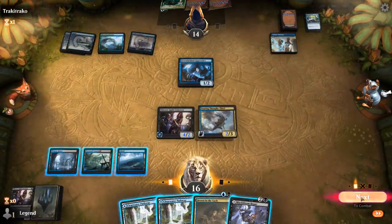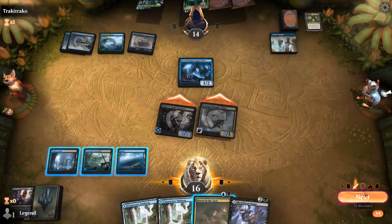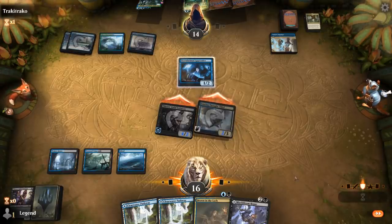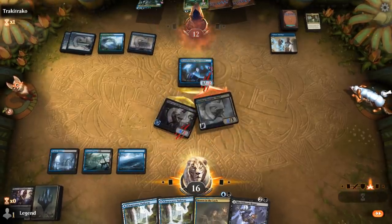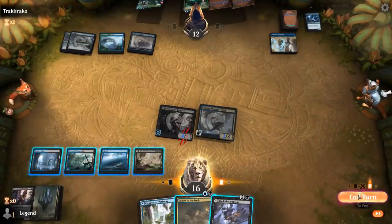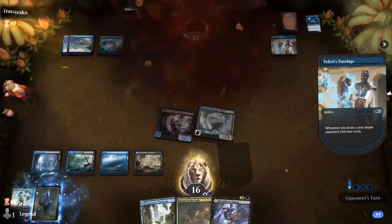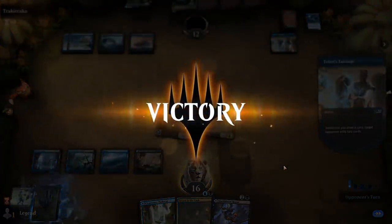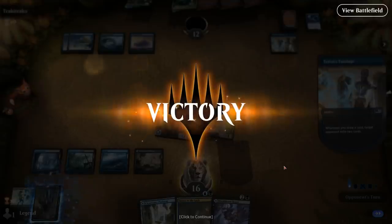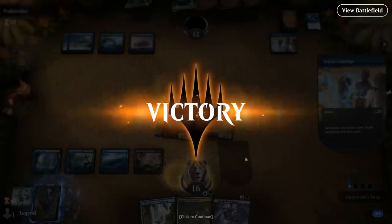We're definitely going to kill the opponent before they manage to mill me with Teferi's Tutelage. When you're behind on board, counterspells aren't especially useful, so I'm fine with my opponent getting to keep their three-mana one. Opponent discards their counterspell. The Black Bloom Rogue — we can't quite play it this turn if we want to keep up Drown, but we can play it next turn. We did mill a Uro, which is probably what the green is for — that one we'd probably need to counter. But yeah, our opponent concedes, so we could just counter the Uro if they did escape it and hit them for six again. On to the next one.